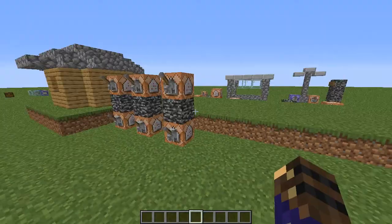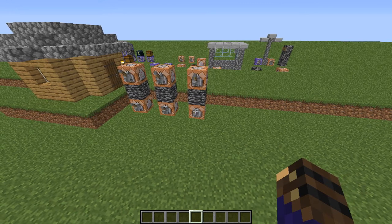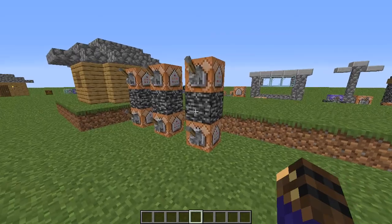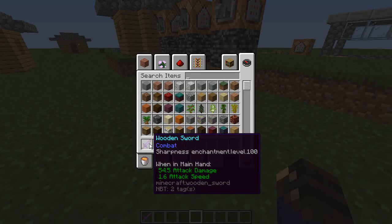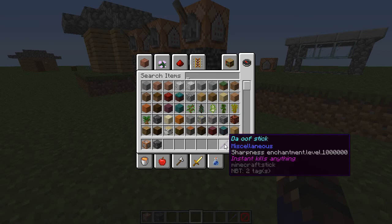Now, this next command only works in Java, on version 1.13 or higher. I'm doing it on 1.16.5, which is the latest released as of the time I'm making this video. This command allows you to do some crazy things, like a wooden sword with sharpness level 100 — that's 54 attack damage, which is insane. And you can also do a stick with sharpness enchantment level 1 million, which is crazy.